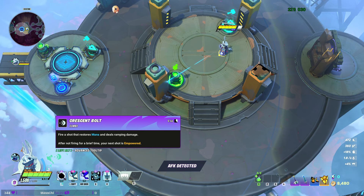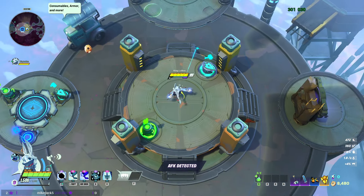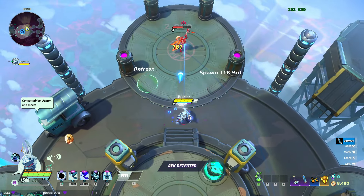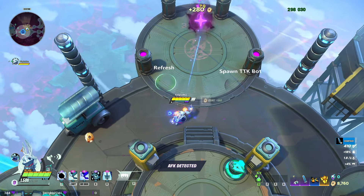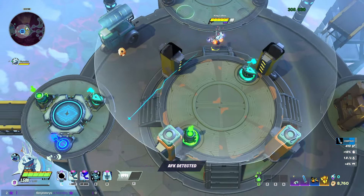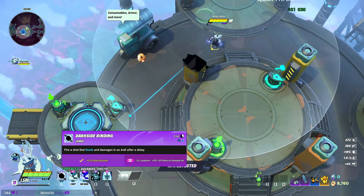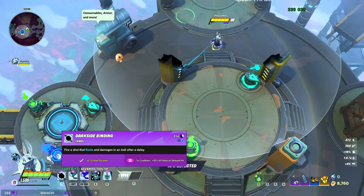Next, let's go over her left click. It fires a shot that restores mana and deals ramping damage. After not firing for a brief time, your next shot is empowered. So the more you hit the target the more your damage ramps up, and if you don't shoot for a while you get more damage on your attack and also regain mana.